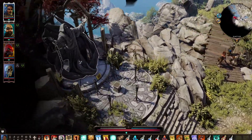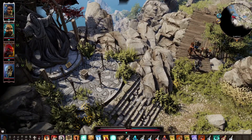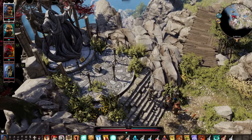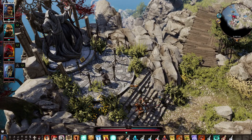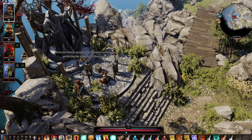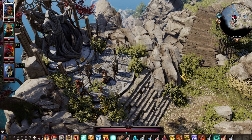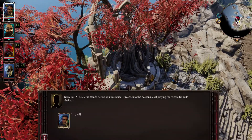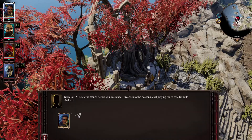Down here. Here lies Patrick, prophet. He perished in this place predicting the downfall of Braccus Rex. The statue stands before you in silence. It reaches to the heavens, as if praying for release from its chains.